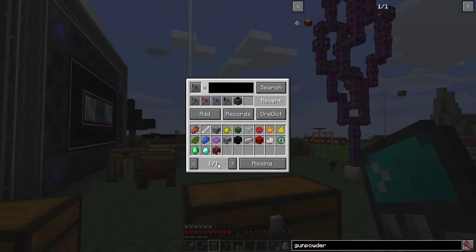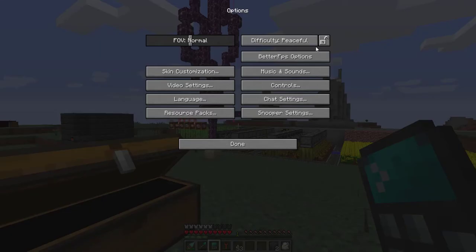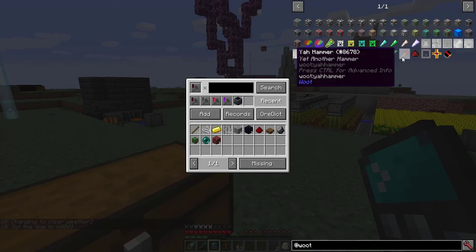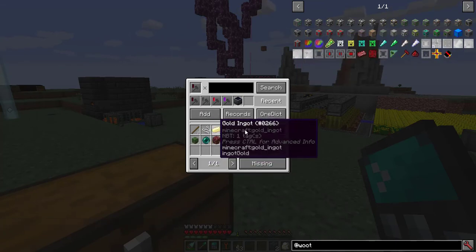Thanks to the crafting calculator, I was able to get all the materials I need for a Woot Mob Factory Tier 1. I added the Woot mod because I play in Peaceful Mode — I freeze up when I fight, so naturally fighting the Ender Dragon was rather painful. Woot allows you to automate the creation of mobs completely in Peaceful Mode. To get started with the mod, I'm going to need the Yaw Hammer and the 7 dies. Conveniently, these are all the materials I need.